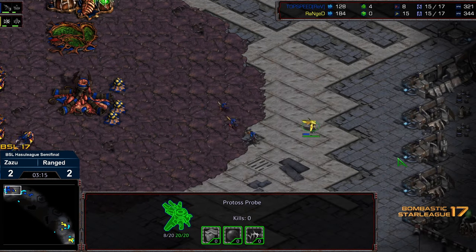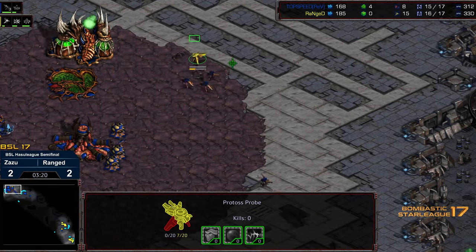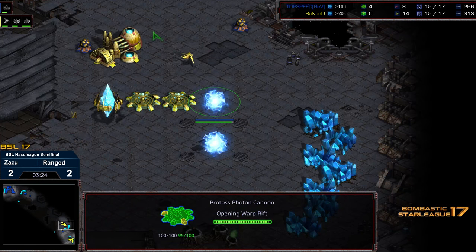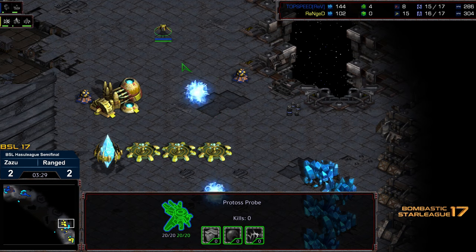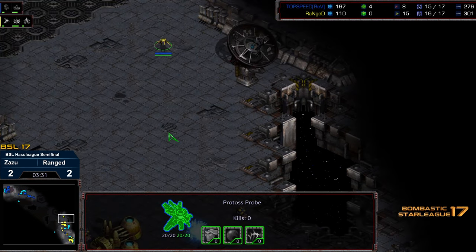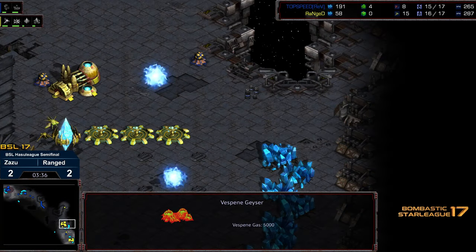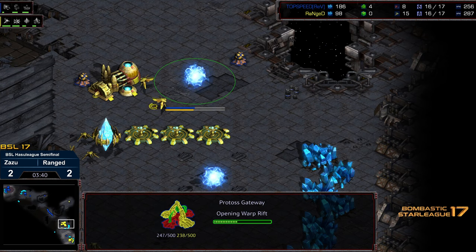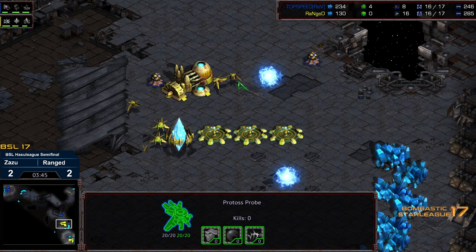I think Range with his game sense, recognizing this is going to be all-in zerglings to follow up. At this stage, with Zergling speed, it's very difficult to keep that probe alive — but he sees just the edge of those zerglings constructed, so now knows that's well worth it. Now dropping that Gateway in front. At this stage, it is Range's game to lose. The probe is already starting to cycle out to defend the front.